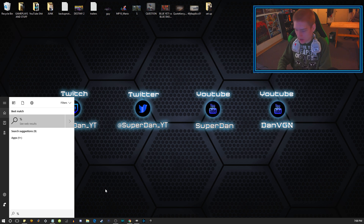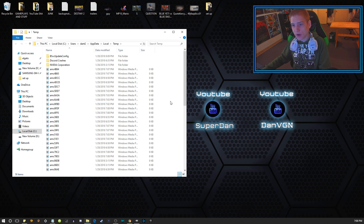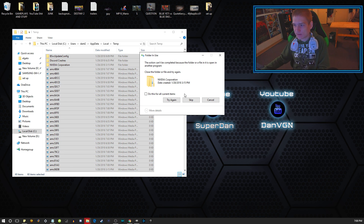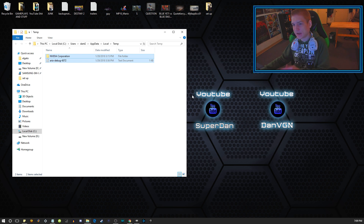Go back down to the search box and type percent temp percent. Select all with Ctrl+A — this builds up really, really quickly. Then go ahead and hit Delete. Don't worry if a prompt shows up; as I said, Windows will notify you if something can't be deleted. Just hit Skip for those files.